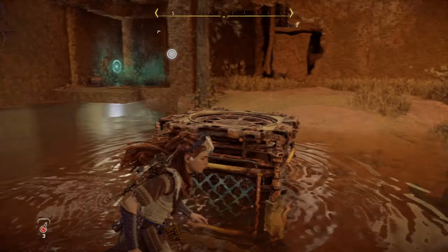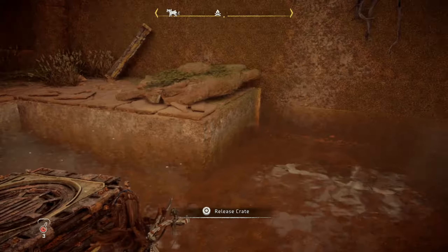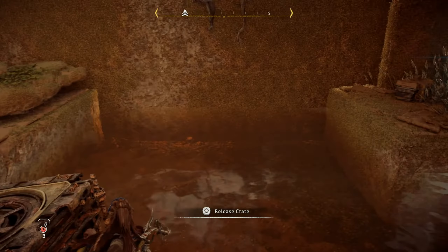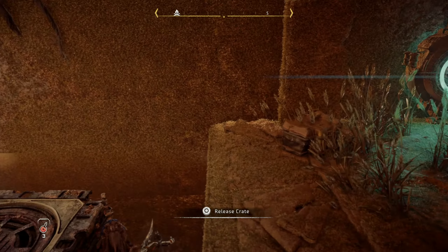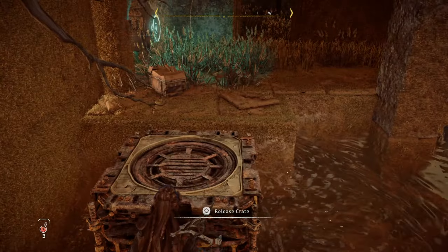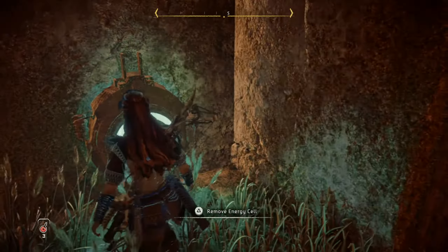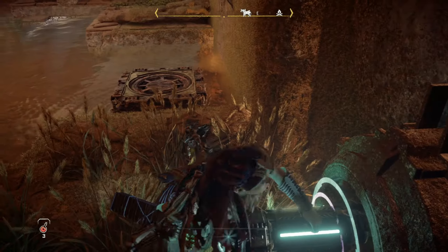Sometimes Forbidden West doesn't let you grab the crate. Now move the crate to the corner close to the power cell. Try to snug it closely to the wall — you don't want the power cell to fall down of course. When it's done, go and get the power cell and drop it very carefully on top of the crate.